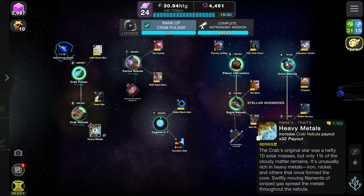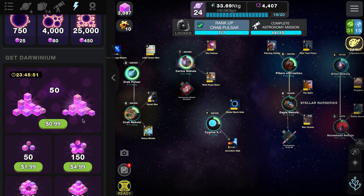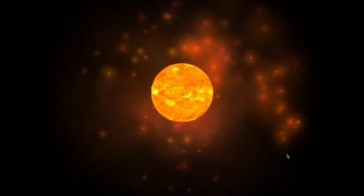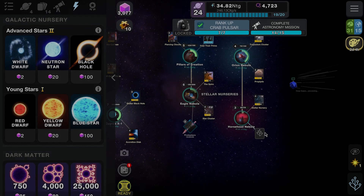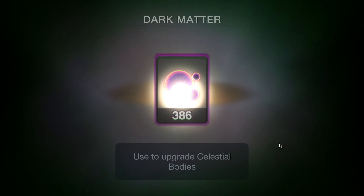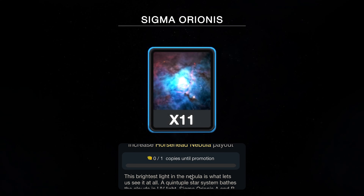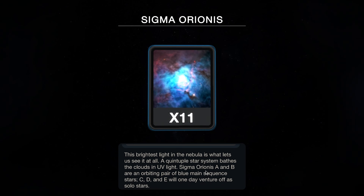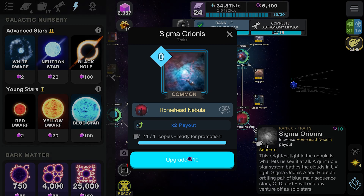We're still missing that other card for the Horsehead — it's annoying we haven't been given it. Let's try a neutron star to see if that gives us the card we need. Still no — let's try again. There we go — another neutron star. And that's what we want! Sigma Orionis: the brightest light in the nebula is what lets us see it at all. A quintuple star system bathes the clouds in UV light — Sigma Orionis A and B are an autumn pair of blue main sequence stars, while C, D, and E will one day venture off as solo stars. That's the final card!